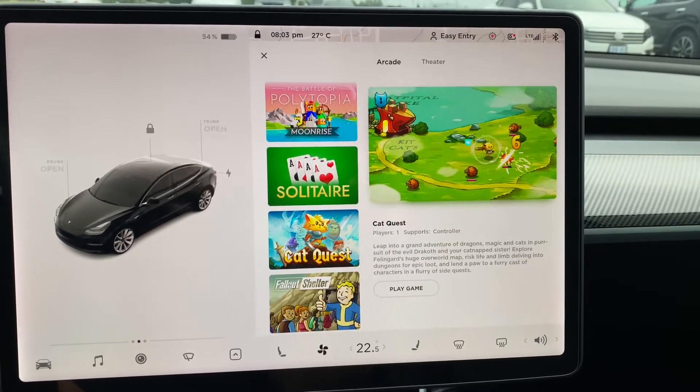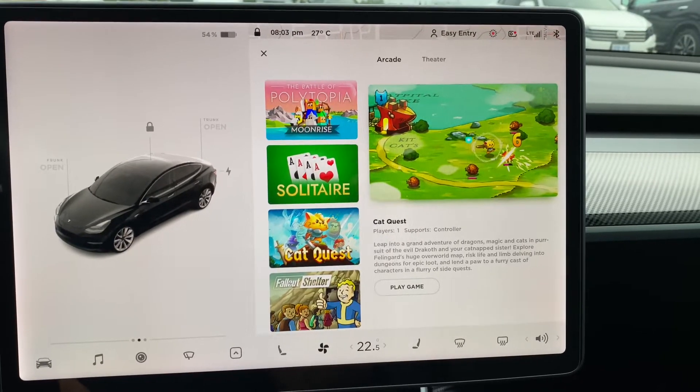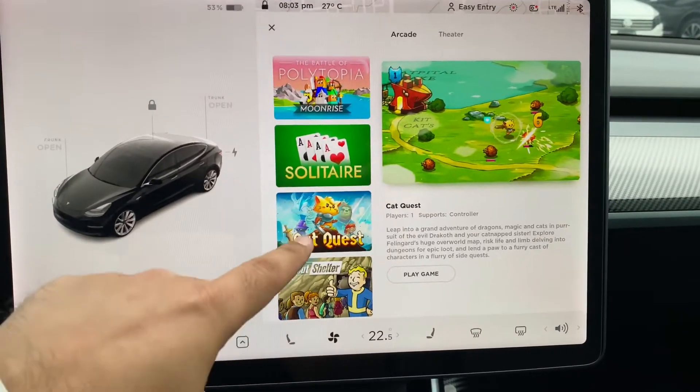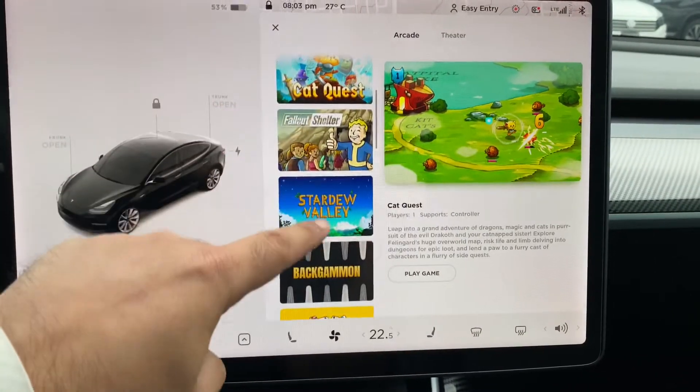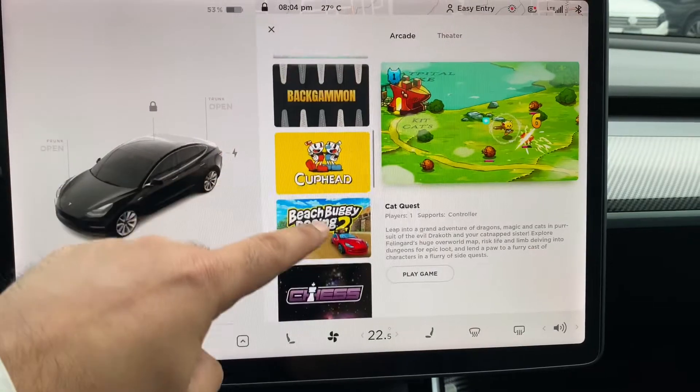Please note that the games are arranged from newly uploaded to oldest. So starting from number 1, we got the Battle of Polytopia Moonrise, Solitaire, Cat Quest, Fallout Shelter, Stardew Valley, Backgammon, Cuphead, and Beach Buggy Racing 2.